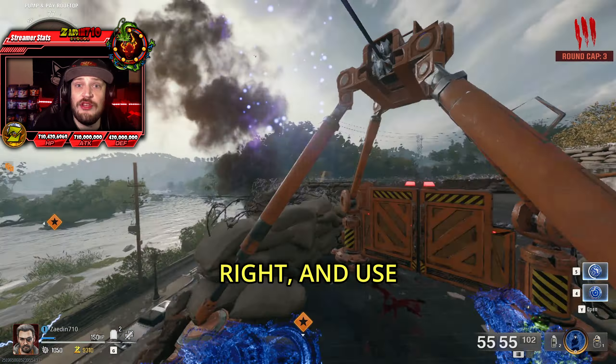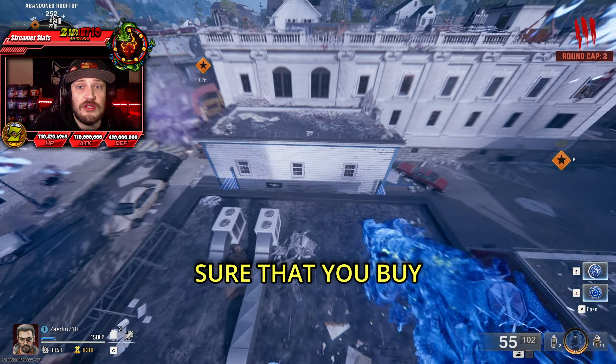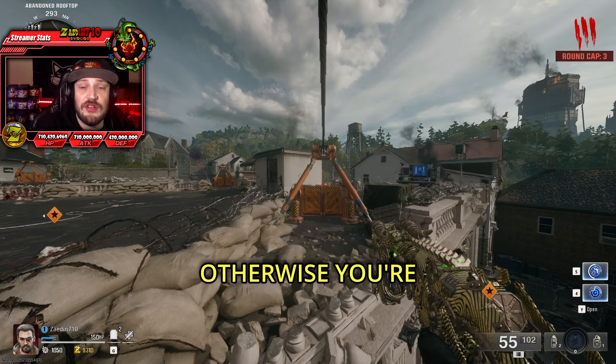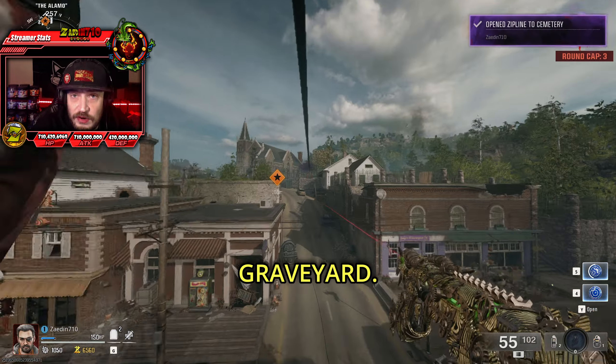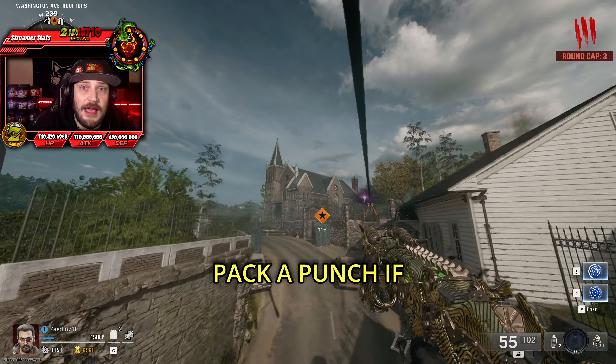At that point, you can just turn around and use that Zipline, and it's going to take you over to the top of the bank, where you want to make sure that you buy that gate when you get there — otherwise you're going to start taking damage. You can then take the other Zipline directly across from you to the graveyard.